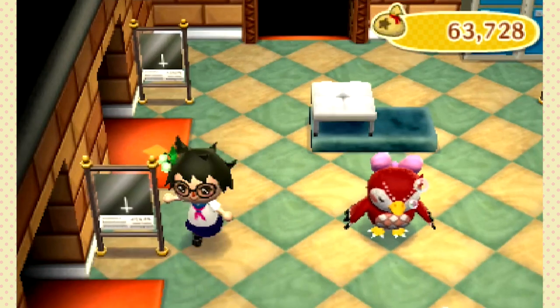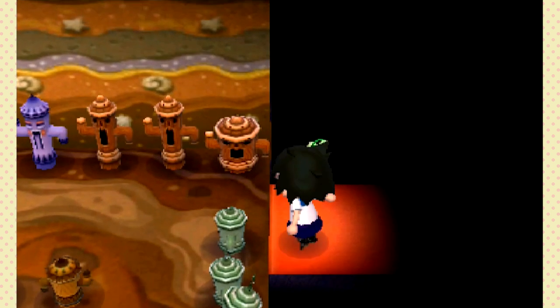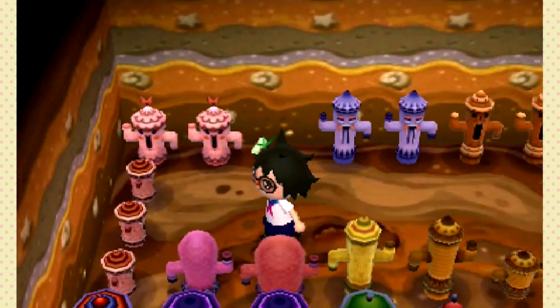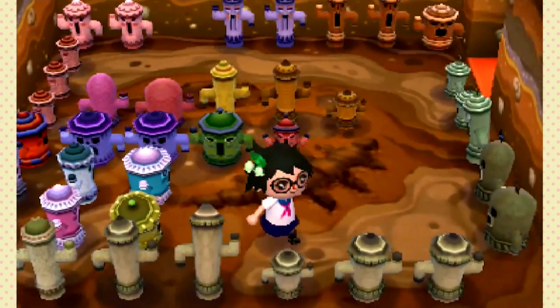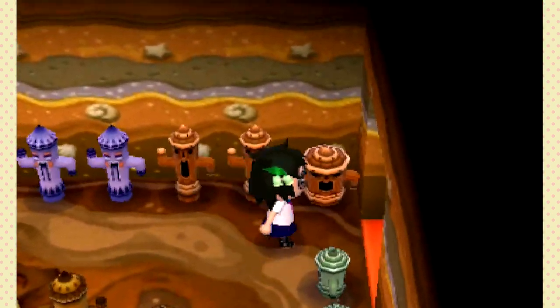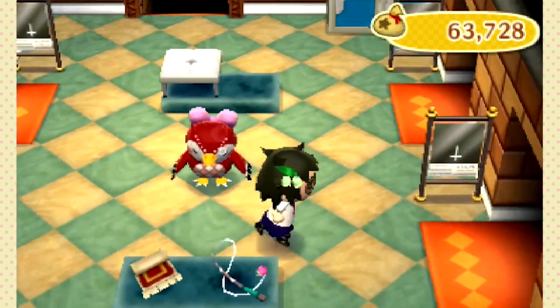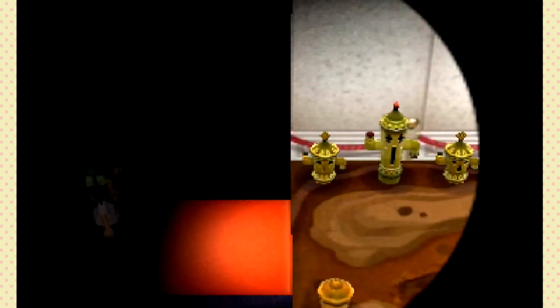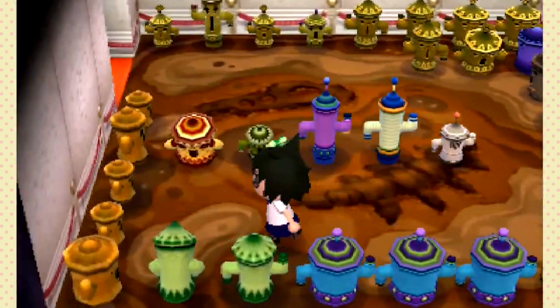I think this room is gyroid room number one. I've got the muddy floor — it's called the excavation floor and wall, but I think it fits this room really well because you have to dig them out of the ground. Each of them makes a different noise. Love them — kind of creepy. I think I have two of those rooms. The top room on the right is the fruit room where I keep one of each type of fruit just in case I need to replant some trees, so I have all the seeds just in case.